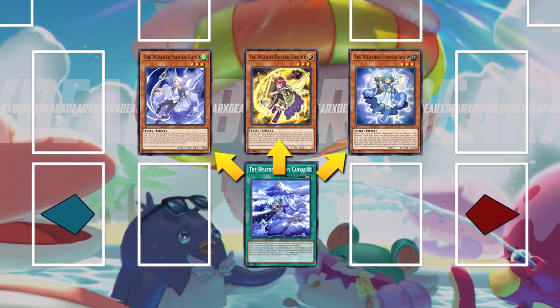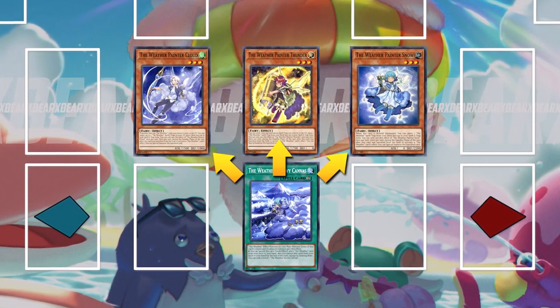Weather Painters are an interesting deck where they gain effects if they are adjacent to a canvas, which in this deck are their continuous spells and traps. I'll be real with you — before I played this deck, I could not tell you what the word 'adjacent' meant. No idea. Another really cool aspect is that they banish themselves as cost in order to activate their effects, which means your opponent is going to have an extremely difficult time getting rid of them with card effects or targeting them with something like Infinite Impermanence or Ash.